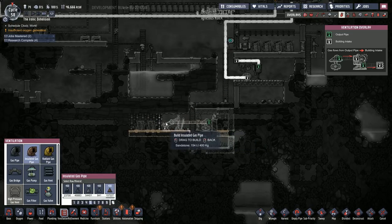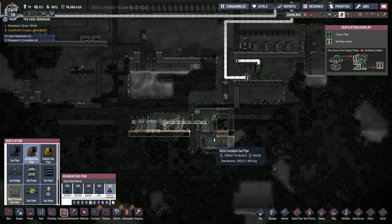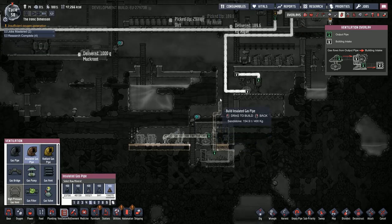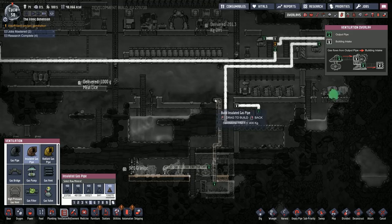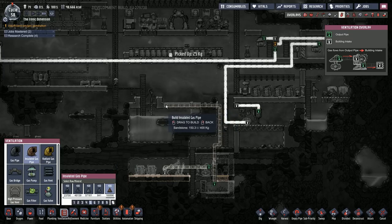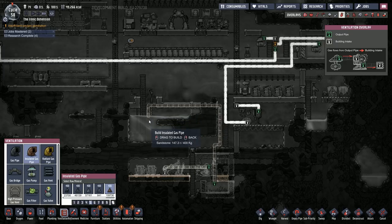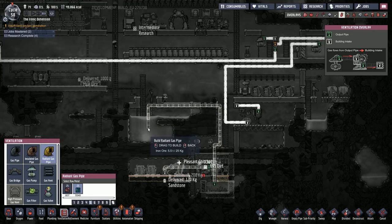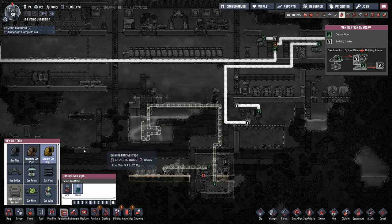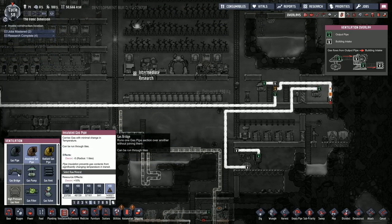We'll pump this gas out straight into this pipe, insulated, straight up through here. Then we switch over to radiant piping — our radiant pipe is going to snake through here. I went a little overboard with the pipe snaking through the water last time. I don't think it actually takes all that much because radiant pipe is really good at transferring heat. We'll send it up over here, use a gas bridge.